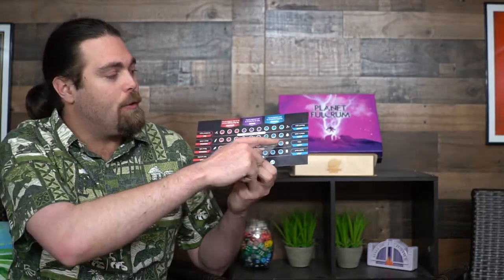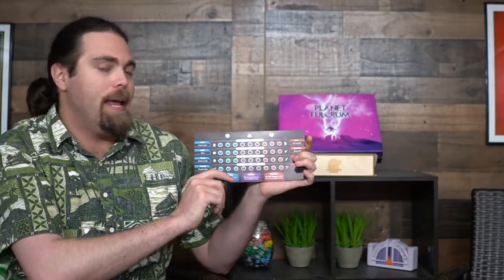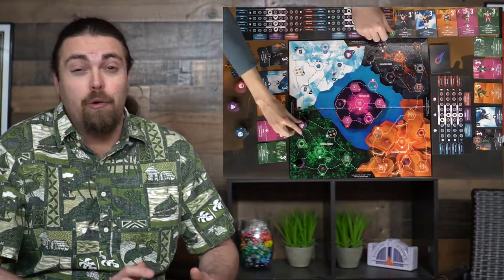Planet Fulcrum is an area control game where you move around trying to gather certain areas. Based on your actions, you'll go from one side of your board to the other — either being an Overlord or a Guardian. There's a blue and a red side. The blue side lets players work together and benefit from your faction level. Shifting from purple to blue only takes a couple of rounds, and then back from blue to purple to red shortly after. The Dark Overlord functions similarly to a blue player when alone.